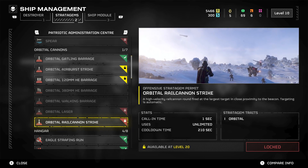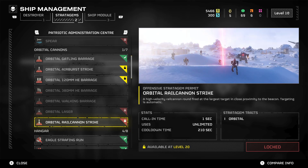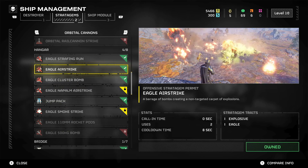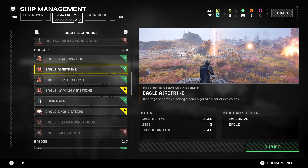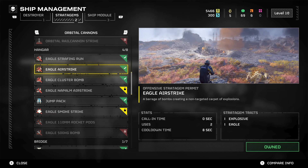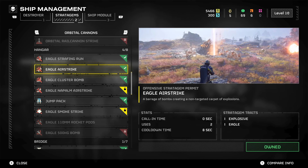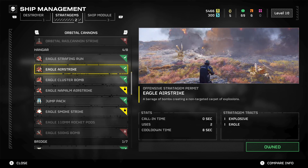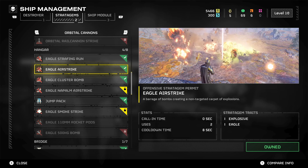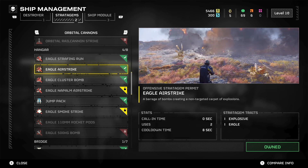The Orbital Gatling Barrage is okay, but only if you're at a very early level and playing on low difficulties. When it comes to the Hangar, there are a few options. If you're running missions and trying to complete side objectives like bug nests, the Eagle Airstrike is really good — especially against bug nests because it actually closes them up. You can just chuck an Airstrike down, close up all the spawning points, and get it done within seconds.